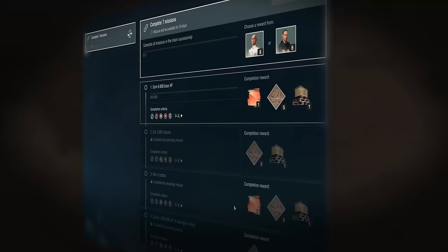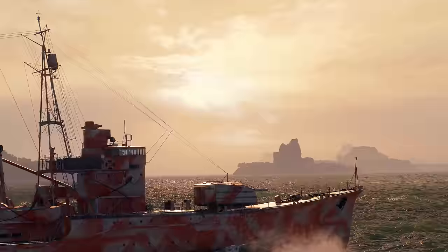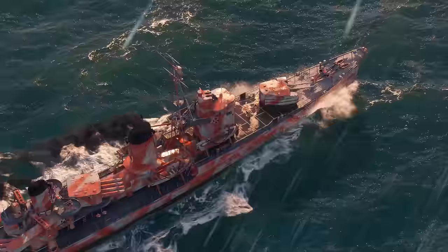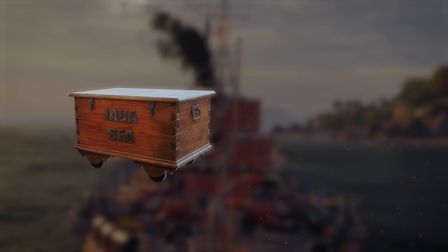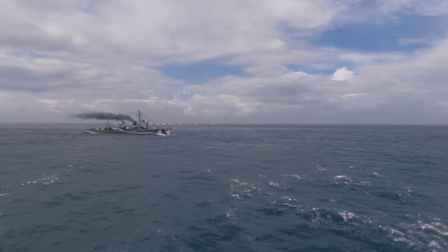Starting in the second week of Update 13.1, you can participate in a special mission chain dedicated to the Battle of Java Sea event. Completing these missions can earn you various rewards like Flying Dutchman Expendable Camouflages, new Battle of Java Sea Containers, and a Battle of Java Sea Premium Container. If you manage to complete the mission chain, you'll be able to choose between one of the two new historical commanders with six skill points.